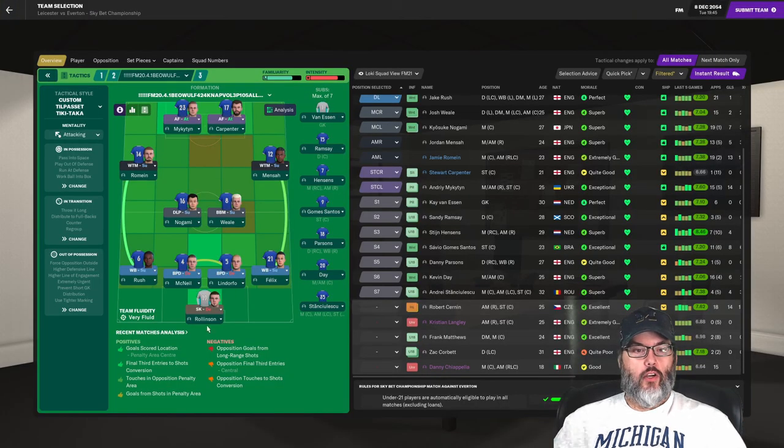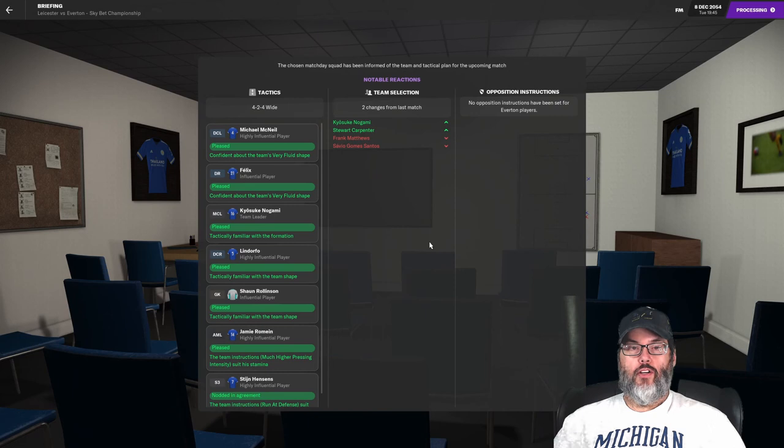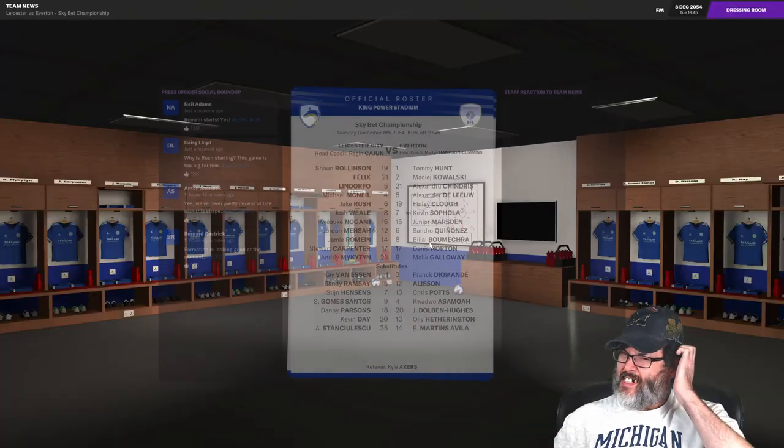Taking a look at team selection: we're going to go with Rollinson in goal, Rush on the left wing, Felix on the right wing in the back line, McNeil and Lindorfo in the center backs, Nagami and Wheel in the mid, Romain and Mensah on the wings in the attacking half. Mikaten and Carpenter get to start today. Cernan is still injured — he comes back to training in six days. We are having some issues with Zach Corbett; he wants to leave, I have transfer-listed him but nobody has come in for him. He's 31 years old and wants to play more, and he's not going to. Let's see if we can keep our run going — we're at about 15 or 16 games unbeaten.